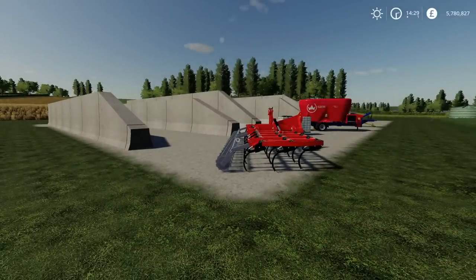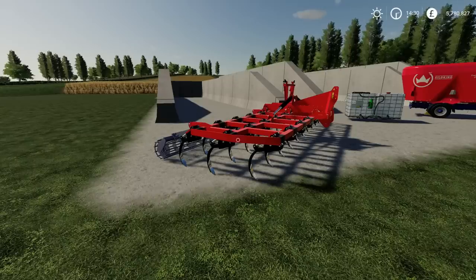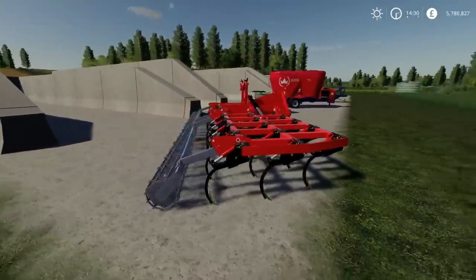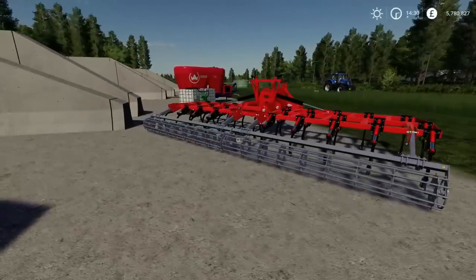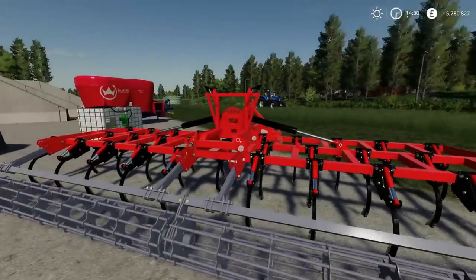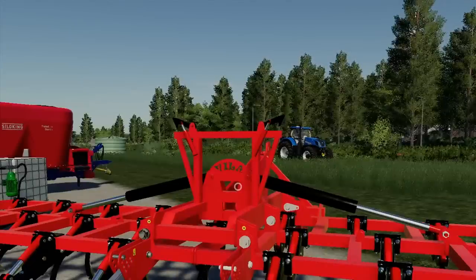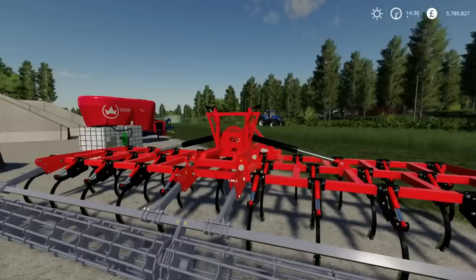Moving on, the next mod is the Lizard Vela - or possibly Vela - SX HV30. This is a cultivator by Javier ZZS and Vanquish 081, and it will use up seven slots. I like that it has a laser-etched 'Vela' on the machinery itself - that's a cool detail.